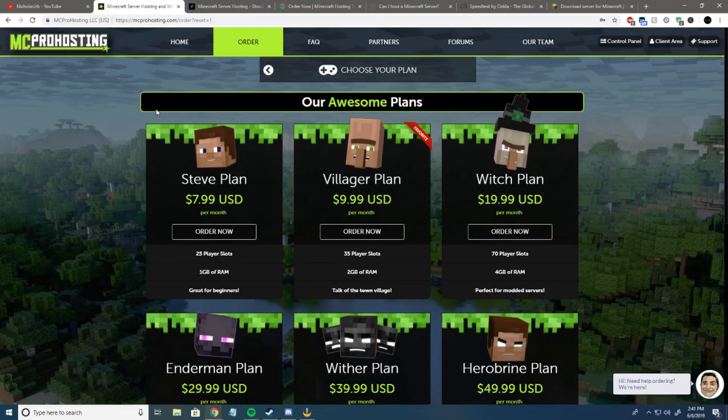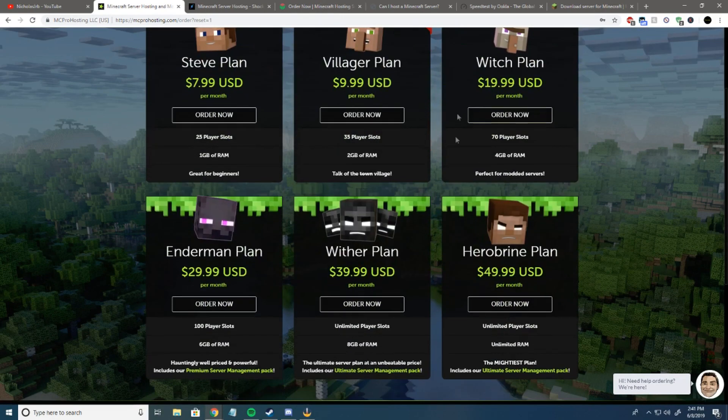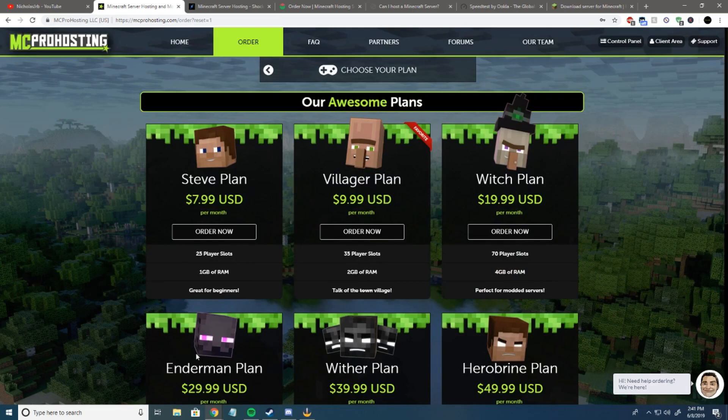First up, we've got MC Pro Hosting. You've probably heard of them as they've got a lot of sponsors, including Hypixel. For a gig of RAM, you get 25 player slots and it's $8, and then 2 gigs is $10. But if you have a lot of plugins and you're making a big server, you're going to have to go with something like the Iron, the Witch Plan, or the Enderman Plan, and that's $20 or $30 a month. Some of us just can't afford that, but we want 4GB or 6GB servers. Luckily, there are other options.